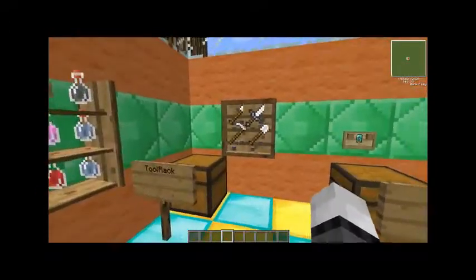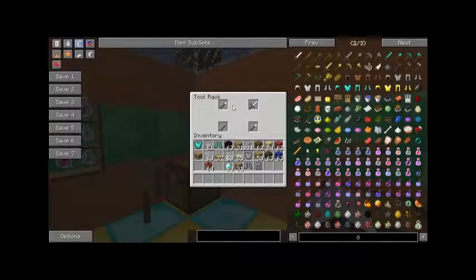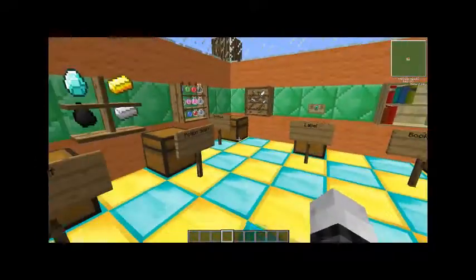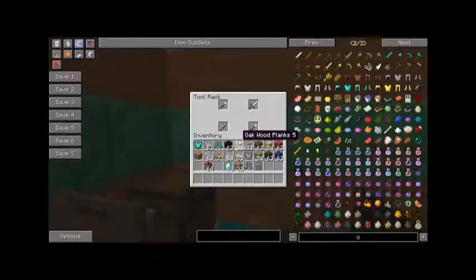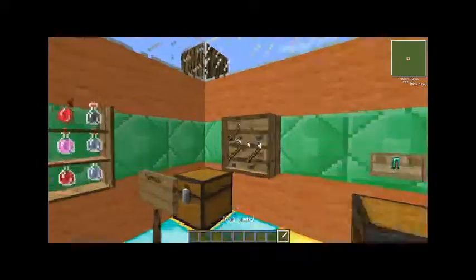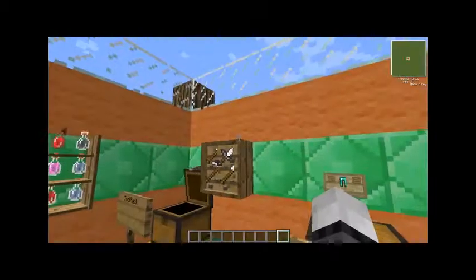Here we have the tool rack, which you put your tools in. It's also made with just wooden slabs and iron. Again available in all the colors. They're quite handy because instead of scrolling through your chest after you die or something, you can just go and select what you need.